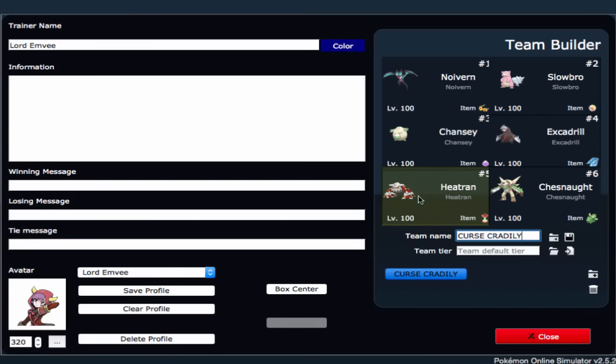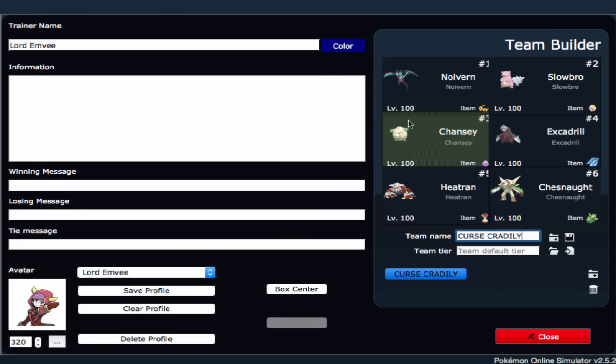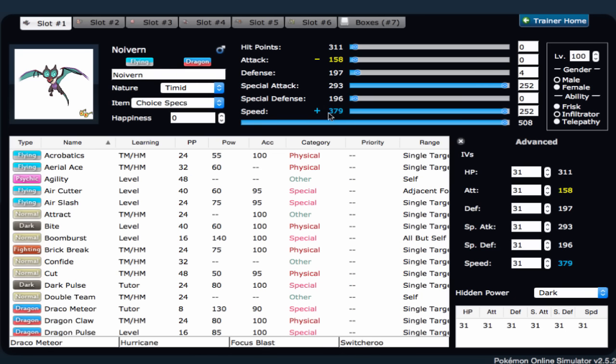Heatran also helps versus Fairy-types in general. Serperior is a pretty big threat — once it sets up enough Leaf Storms it can be threatening. Taunt Serperior or Sub Serperior are always a problem, so I do have Heatran for those. Noivern is actually a good check to Serperior because it's faster — 379 speed, which is around Greninja level. It's faster than Tornadus, Serperior, and Latios of course. Choice Specs makes it very powerful.